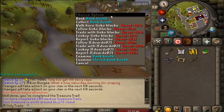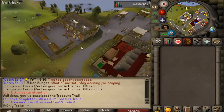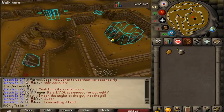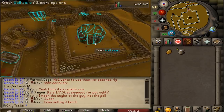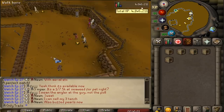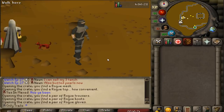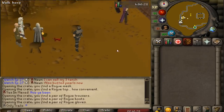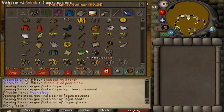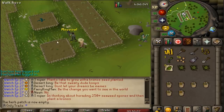Now what I'm going to do real quick is go pickpocket a couple of master farmers to get a couple of Thieving levels — maybe get 60. I need to get seeds for my Farming. So, I decided to get the full Rogue outfit so we get double seeds. We got the full outfit, we're looking beautiful as always. And now we get double seeds from master farmers. Let's first do a farm run and then get a crap load of seeds. Moment of truth — I'm planting my very first Ranarr seed. Hopefully it doesn't die.